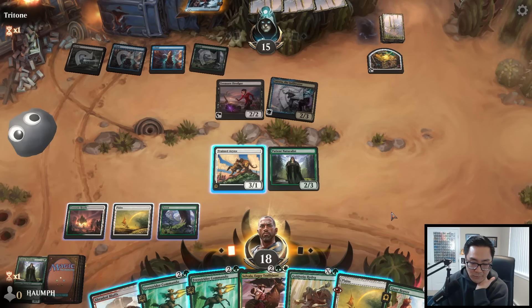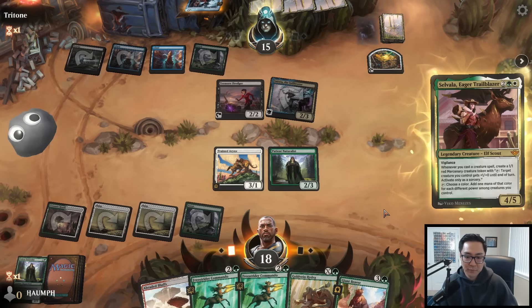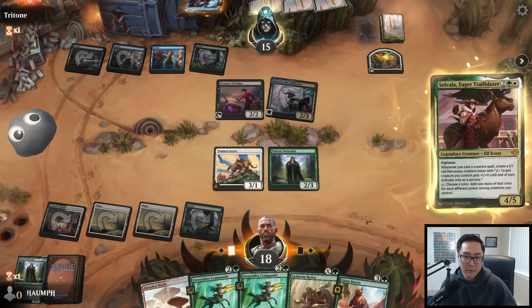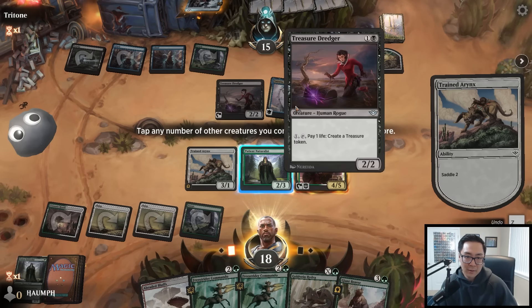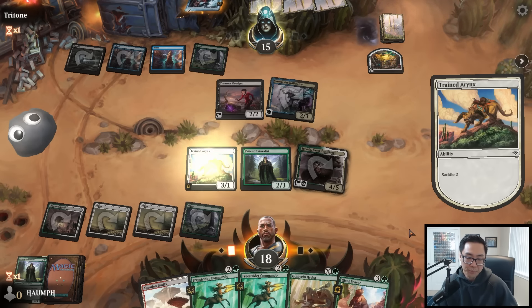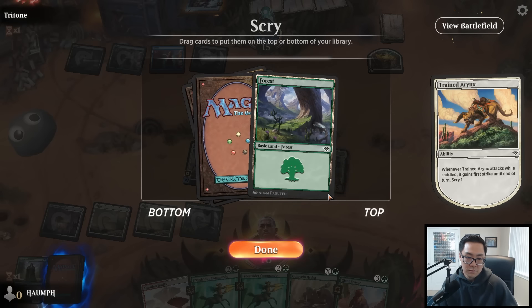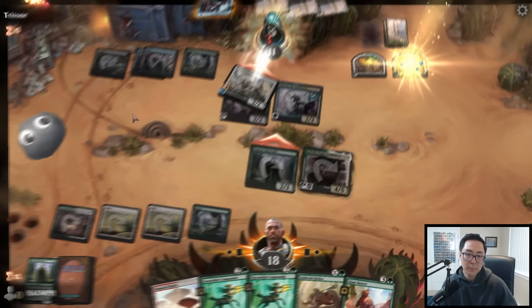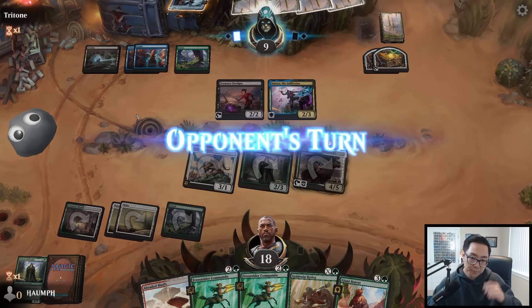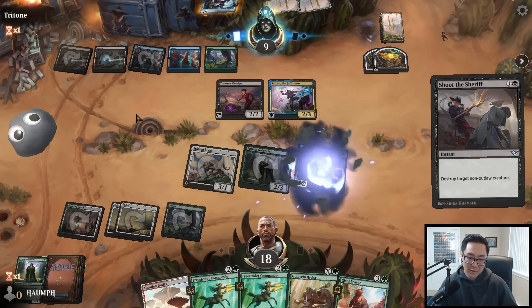They could have a counter but I don't care - if they have a counter they have a counter. This is just so much better to play earlier and I want to put maximum pressure. Could use more removal spells. I'm sure Sylvala is going to die here some way, somehow. Shoot the Sheriff! They have access to five mana - interesting.